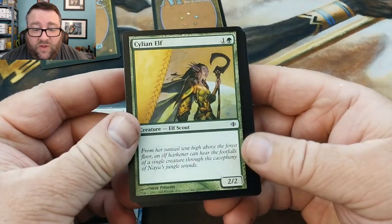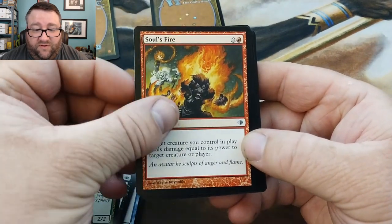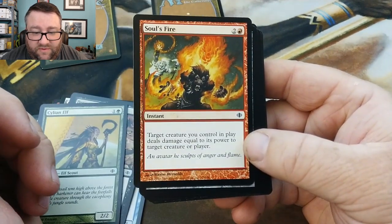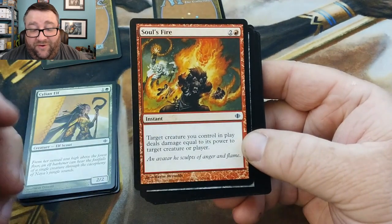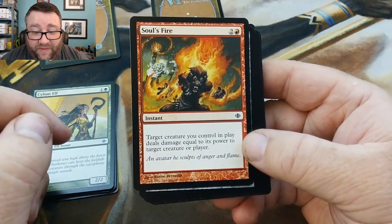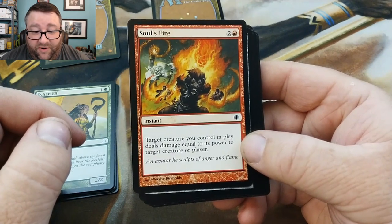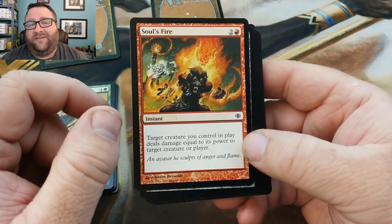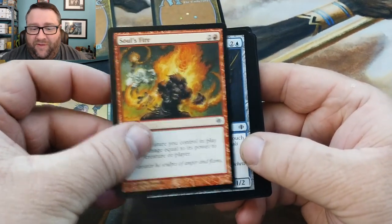I love zombies. Cylian Elf, Soul's Fire. Target creature you control deals damage equal to its power to target creature or player. This with Blightsteel Colossus in EDH — fun. I actually got to do it like a month ago.